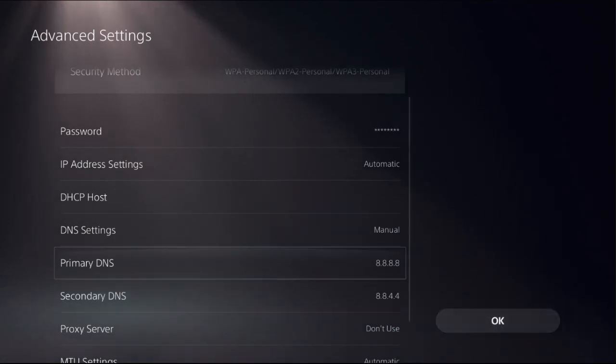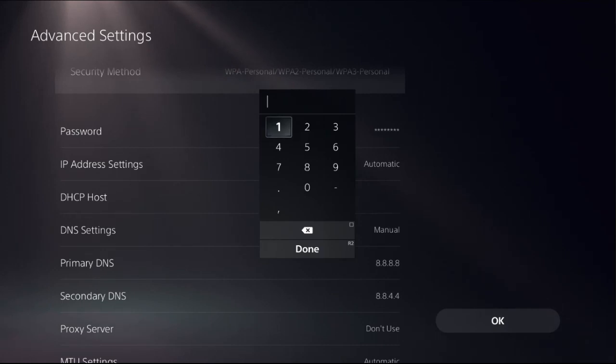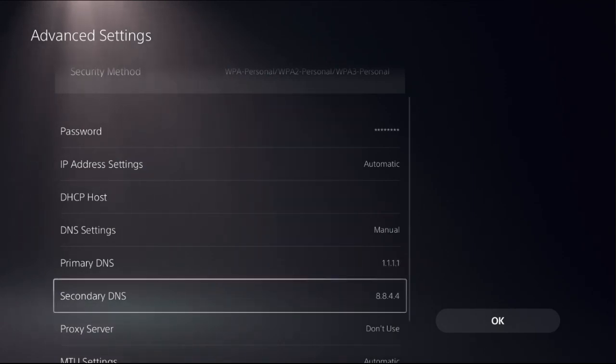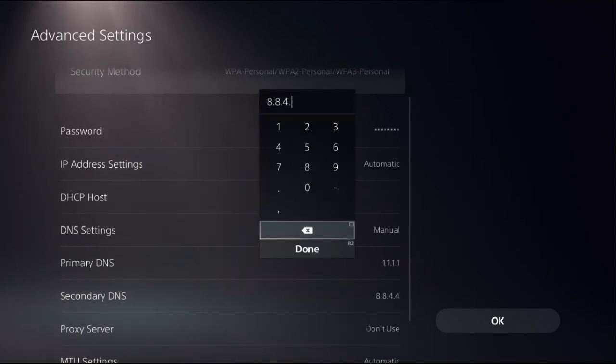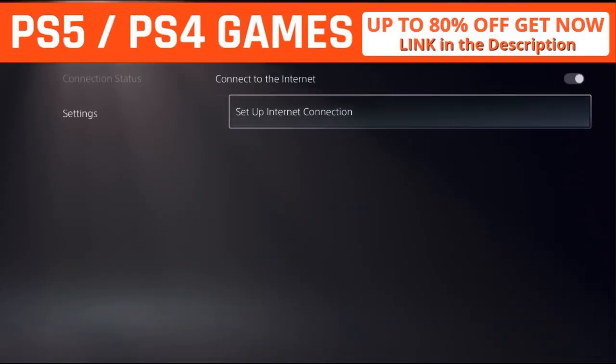If that does not work, there is another address you can use. Set the Primary DNS as 1.1.1.1, select Done, then set the Secondary DNS as 1.0.0.1, select Done, and choose OK. Now restart your PS5 and your internet router.